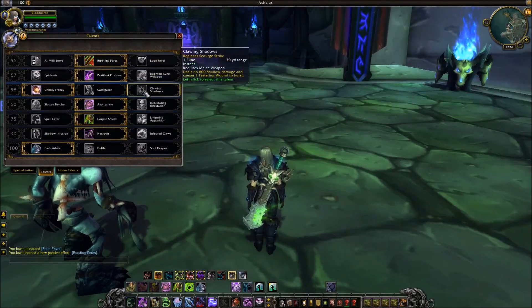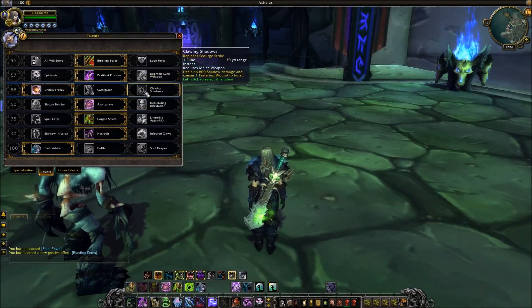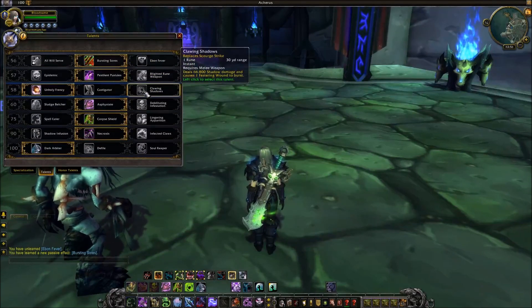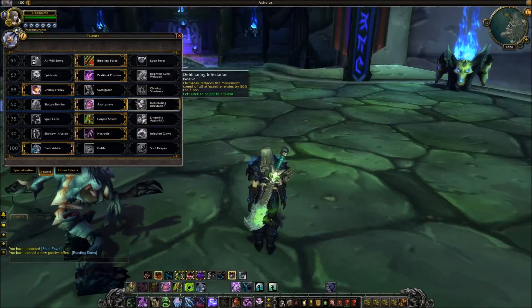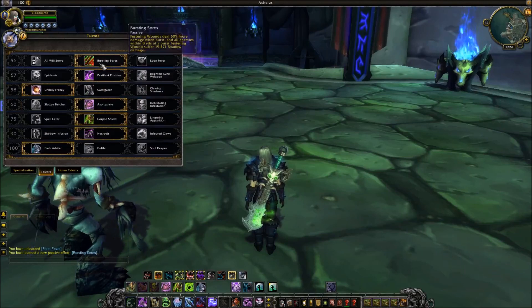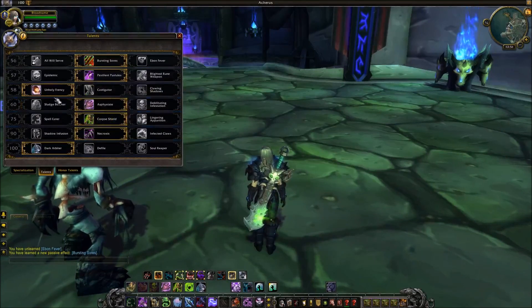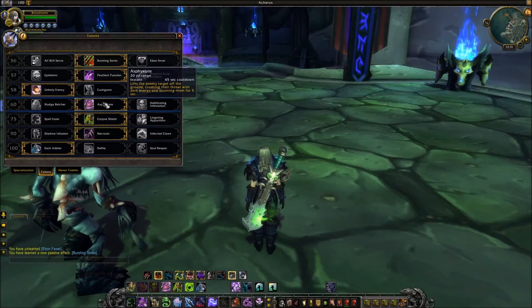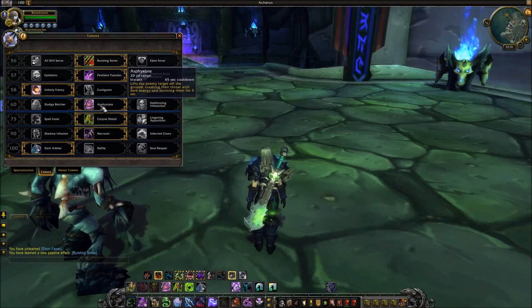This one replaces Scourge Strike. It's like you don't want to do full shadow damage — it just didn't feel right. And the improved ghoul option — I don't really care about that one. So I picked the one that seemed a lot nicer for PvP, it's like an extra 5-second CC that you can really mess people over with.